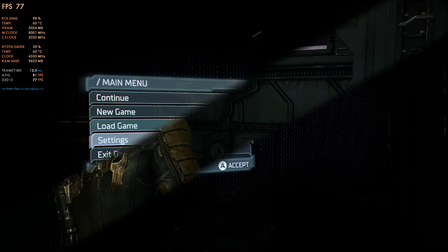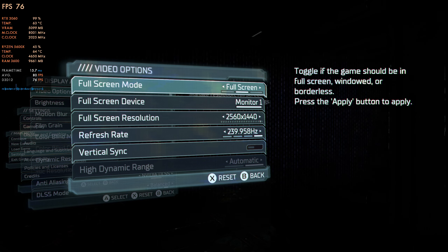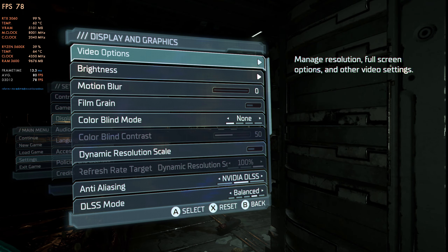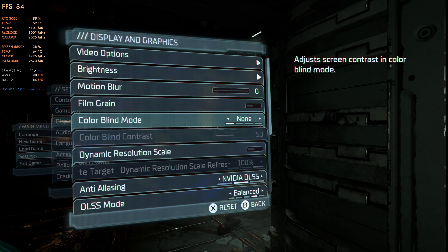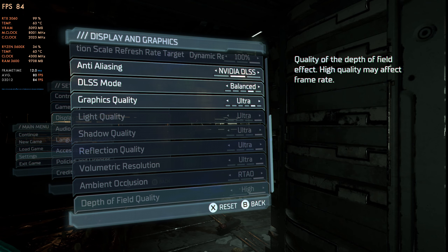Getting into the settings, we're going to be at 1440p. Let's get into the display options — fullscreen, 1440, 240Hz for my monitor. I have motion blur and film grain turned off, anti-aliasing is DLSS balanced, and everything else is on ultra.